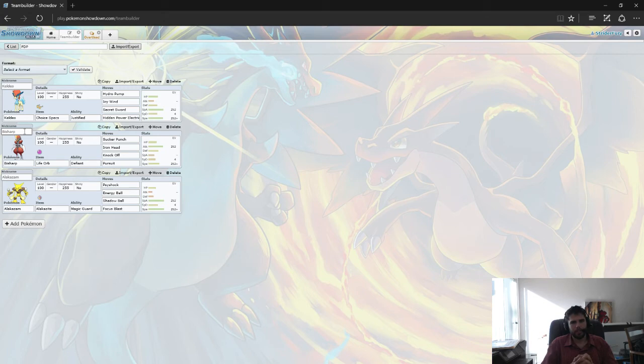Volt-Turn refers to two different moves: Volt Switch and U-Turn. They both — Volt Switch is an Electric move, U-Turn is a Bug-type move. But what they do is they allow you to hit and then get switched out. This is very good for keeping momentum.